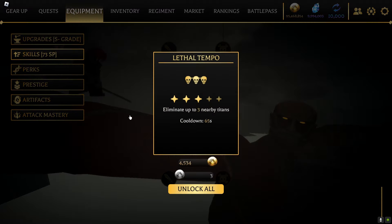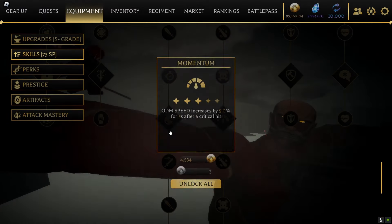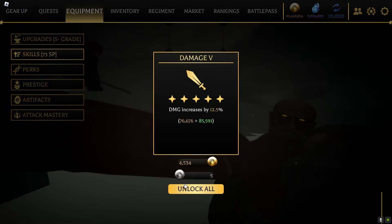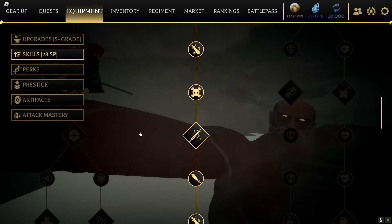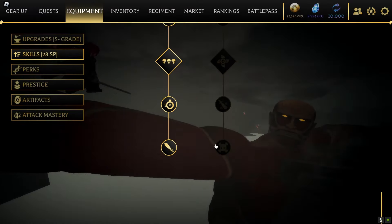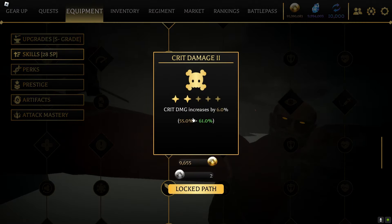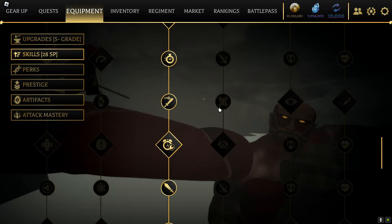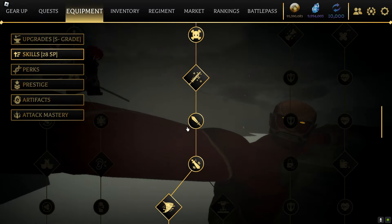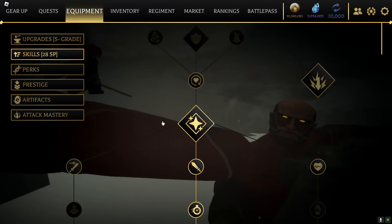Both help you kill titans, but this one gives a guaranteed skill with a 65-second cooldown that guarantees eliminating three enemy titans. This side seems more damage-oriented and weapon cooldown-oriented. Going all the way down leaves you with 28 skill points. If you want pure damage go down here fully. This other tree focuses more on crit damage, crit chance, and ODM speed, while this one is pure damage and blade durability — both trees are great for offensive players.